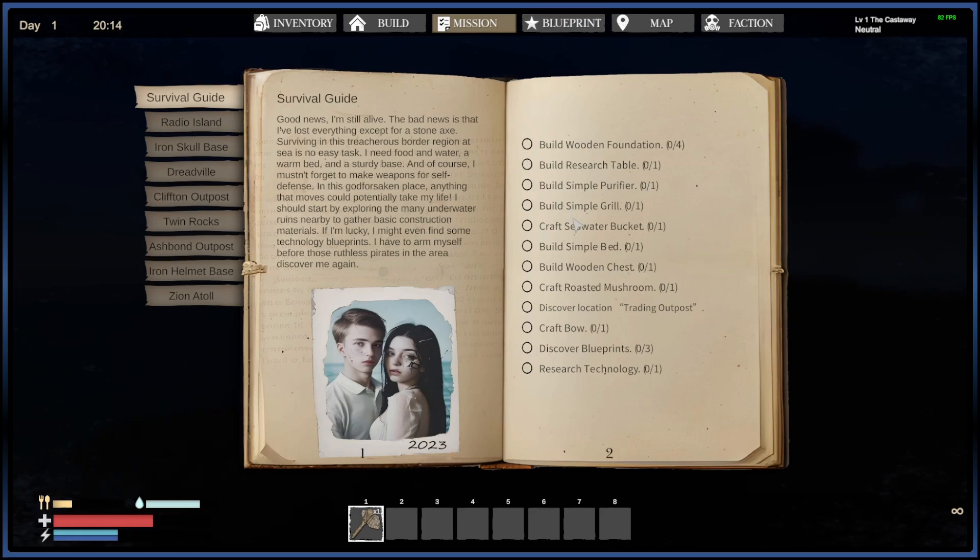The only one that you can do as a team is discover the trading outpost — if you're both present on the boat, or if you both swim out to it, you both get it. But if Shade builds a wooden foundation, it doesn't have any impact on my research. I still need to build a wooden foundation myself.